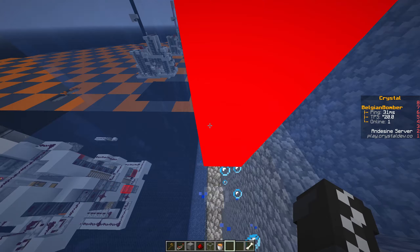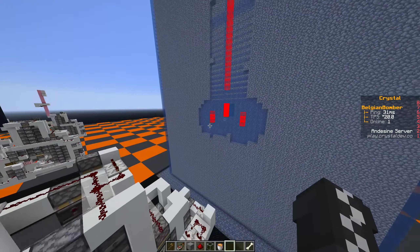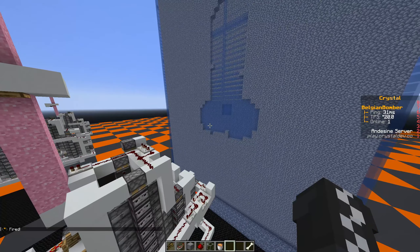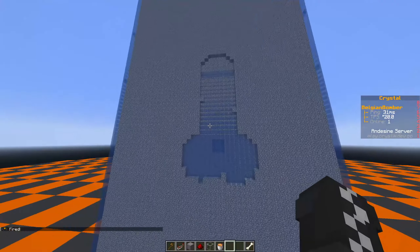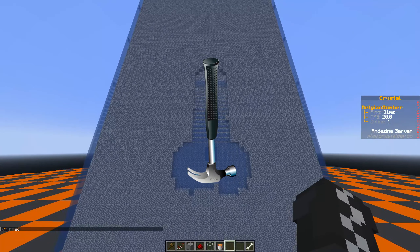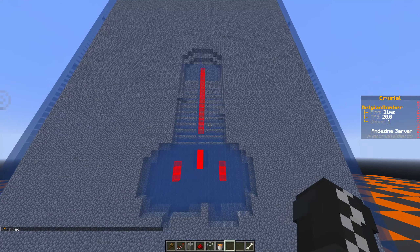So TNT hits it, it goes back, and then you create a shape like that — which is just a hammer, an upside-down hammer. We're nuking the shape of a hammer — yes, that's what that is.